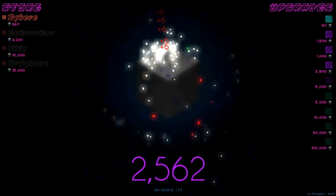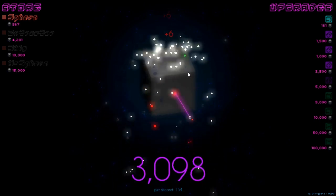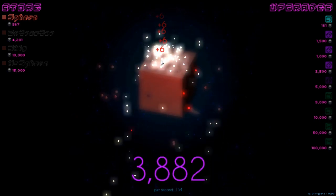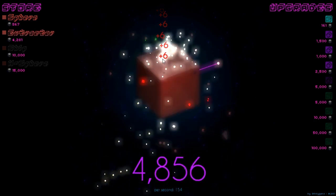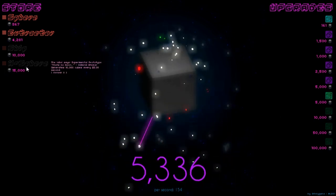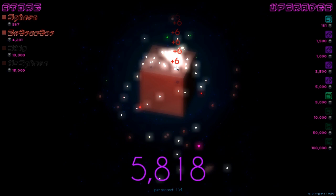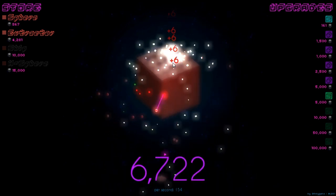And now we're up to 154. Eventually you sort of reach a critical mass — I noticed that the cubes being mined went from a white color to a yellow color. I don't know if that means we've gone into overdrive, gathering resources faster than ever. Maybe when I buy an H-Sphere it'll change the color over. I'm not sure.